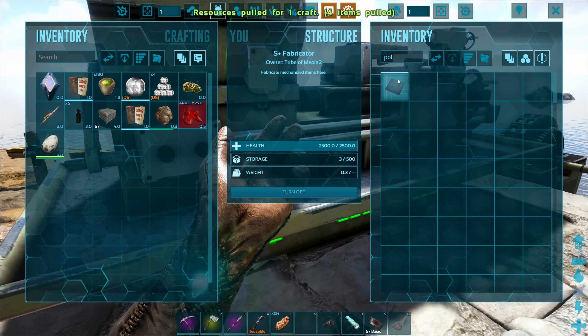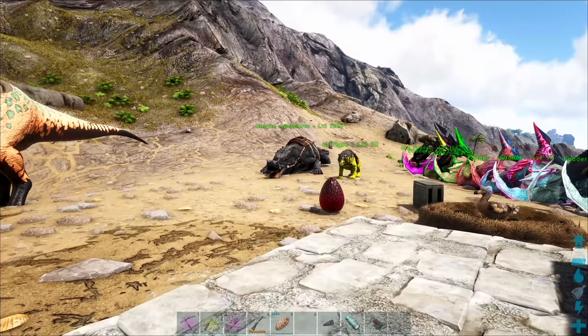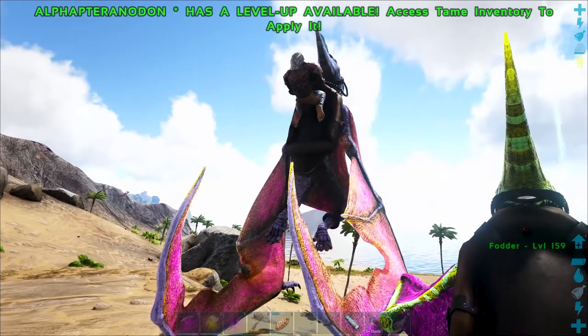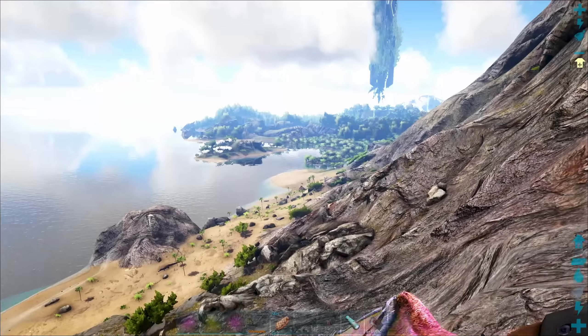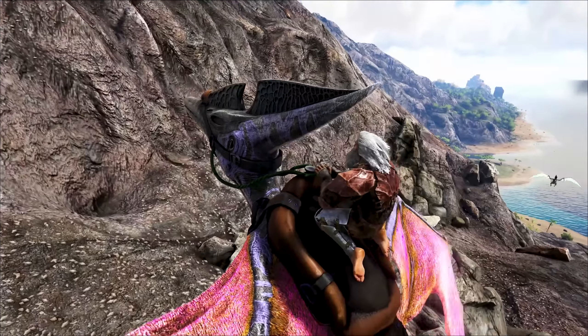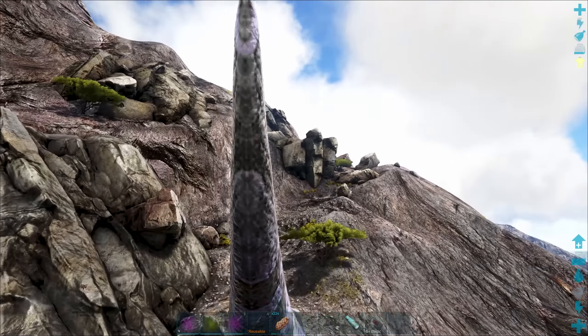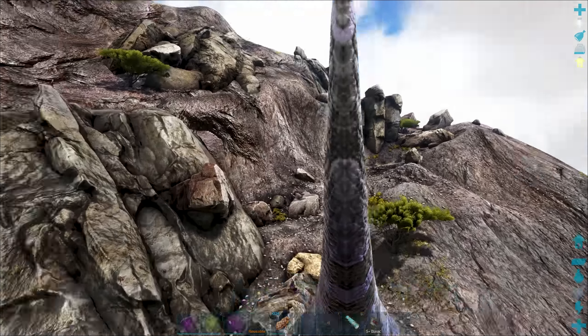I think I actually have the perfect amount of silica pearls to get another 15 electronics. I literally have the perfect amount. Do we have the perfect amount of everything else? I need polymer and crystal. The polymer's fine. The crystal though — I have to go and collect that.